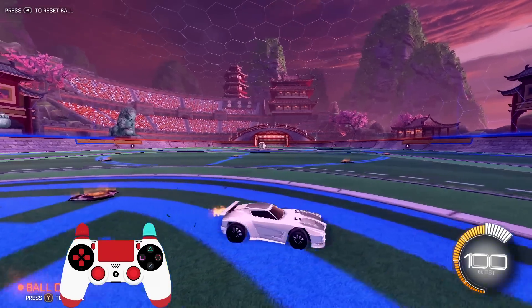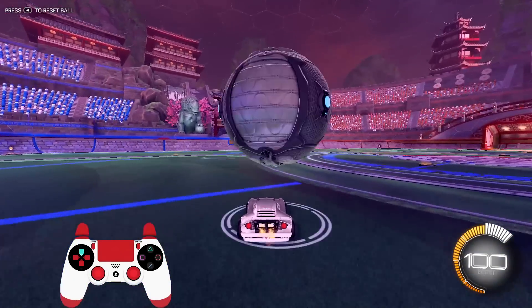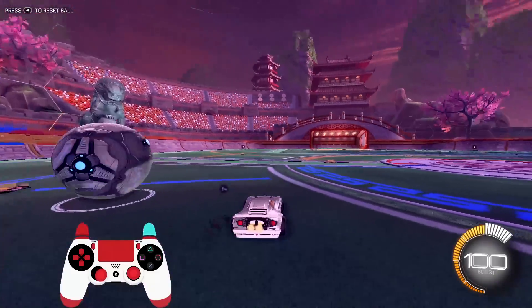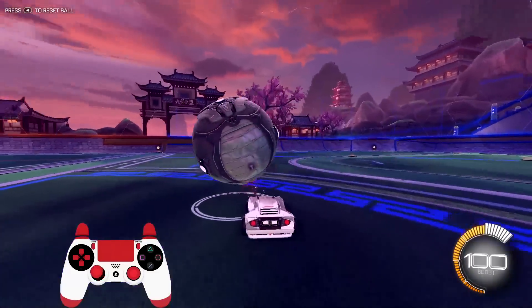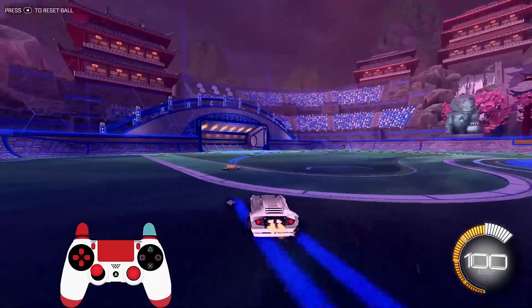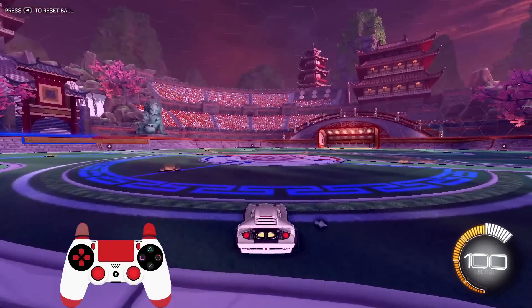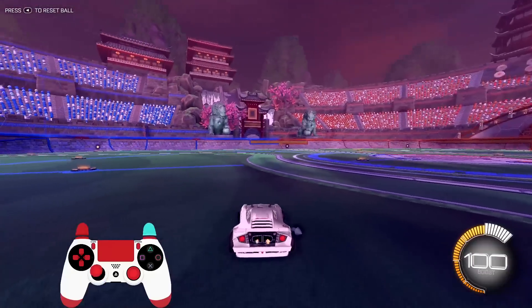The first step of air dribble I'm going to be going over with you guys is the wall to air dribble — the basic one that everyone knows. I'm using Bakke's mod. This is something that's actually pretty convenient if you guys are on Steam, you guys can download it. If you guys are on Epic Games, unfortunately you can't use it yet, but I'll be including some training packs that'll definitely make the setup way easier for you guys to practice on.